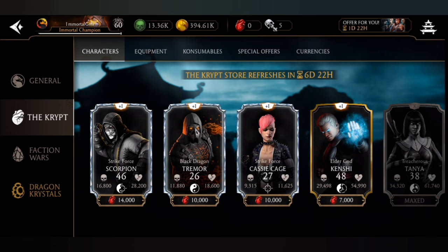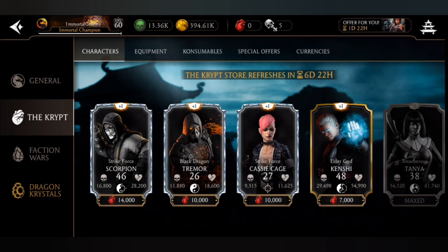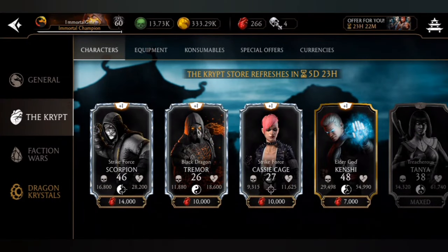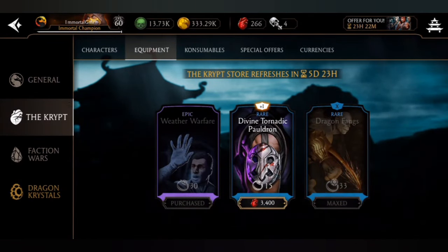You must buy these two diamonds. As for the creep glitch — don't worry about it. I grinded for Weather Warfare and when the creep refreshed it showed as 'Purchased.' This suggests the crypt glitch has been fixed, but I'm not fully sure yet.